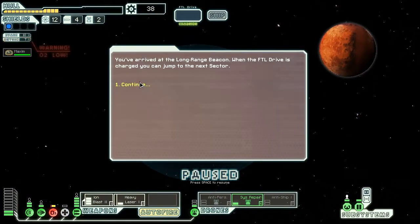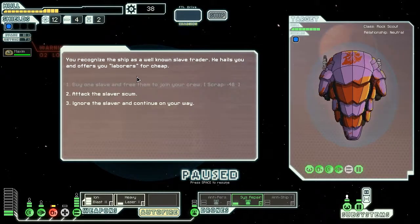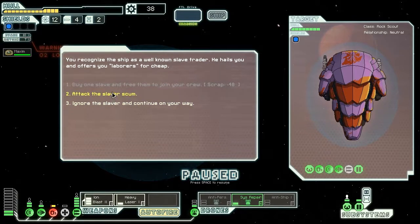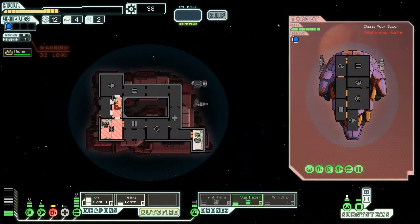You arrived at the long range beacon, and when the FTL drive is charged you can jump to the next sector. You recognise the ship as a well-known slave trader. He yells at you and offers you labours for cheap. Attack the slave scum, I think so. Actually, if this is a well-known slave trader, this could be one of the missions where you can use it to get an extra ship. I think I may already have the pirate ship — attack the slave scum.